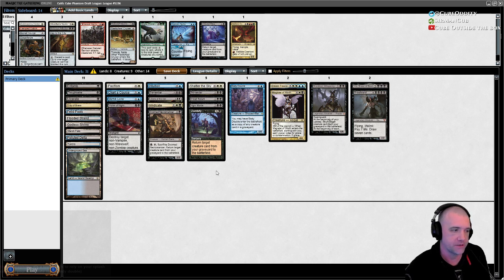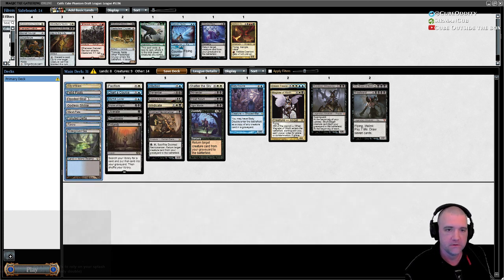It's tough relying on our splash color for reanimate, but we also got a lot of fixing. Our fixing is actually pretty good — two on-color fetches, two on-color duals, all three on-color fetches, a cycling land, and a five-color land. I'm not super worried about the splash color.